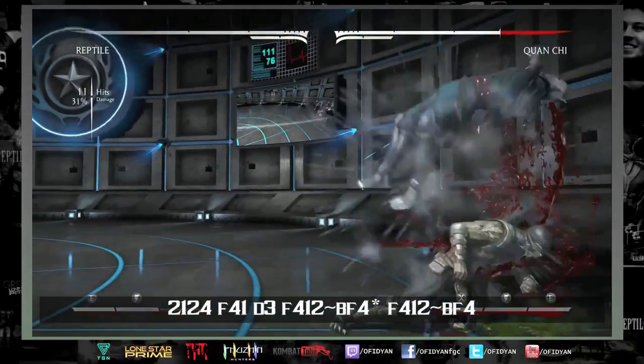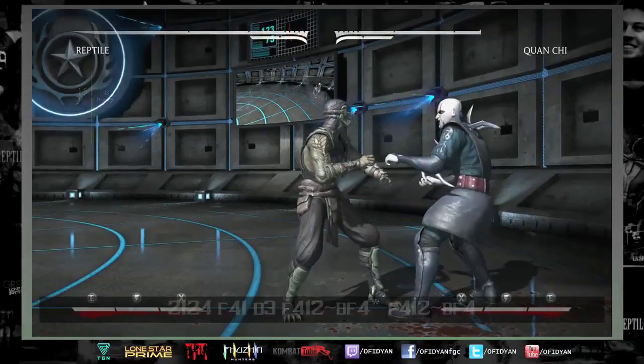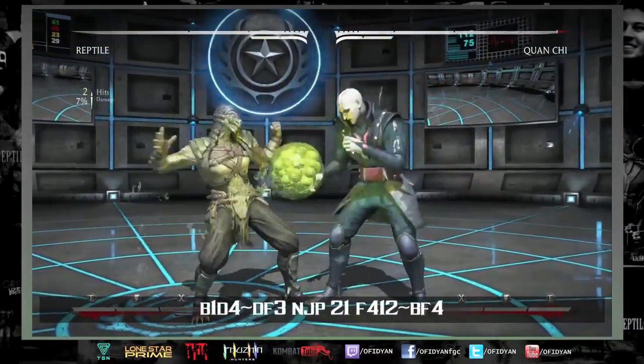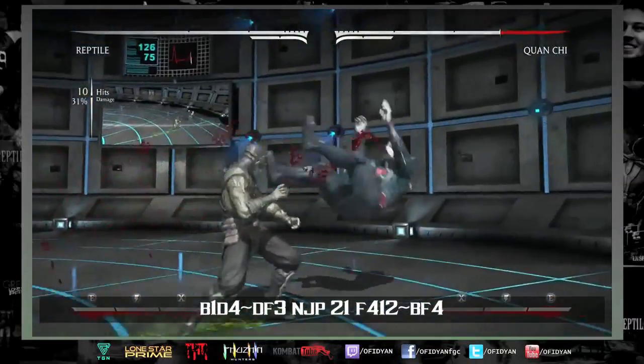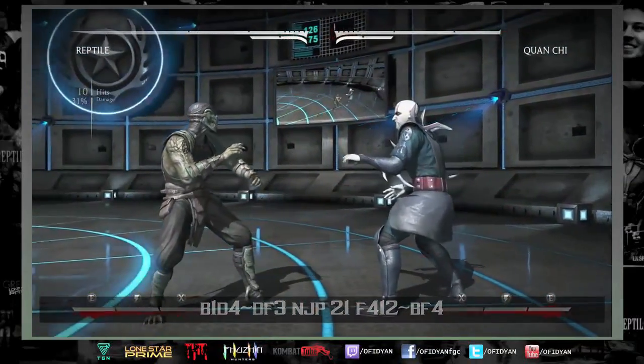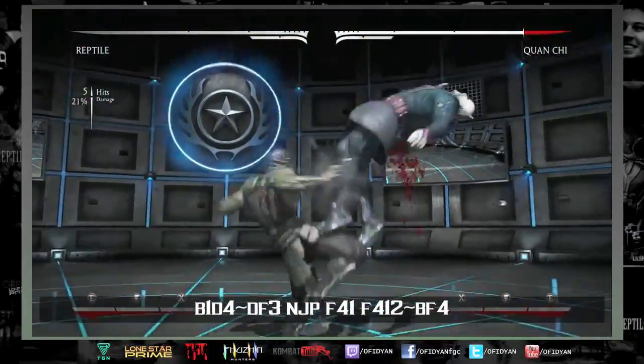That combo has a lot of corner carry. Basically anything you can do to get them to the corner is really what you want with Reptile, so later in my nimble combos you will see combos that are specifically designed to bring them to the corner.